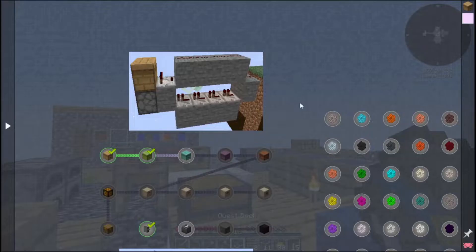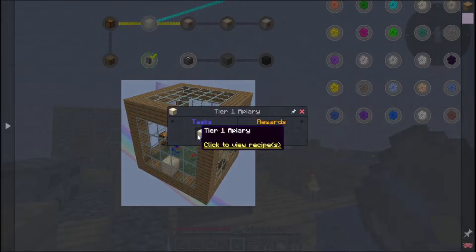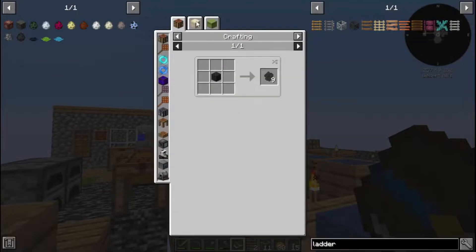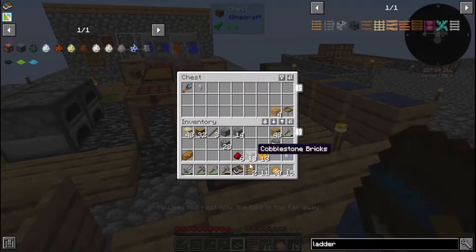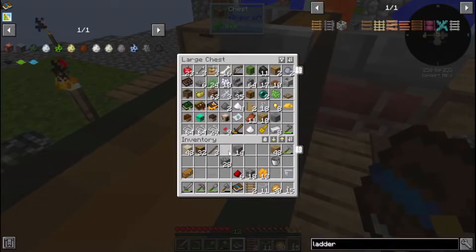The apiaries are much more complicated structures, and to make them we need nether stars — so that ain't happening anytime soon. Although there are withered bees, which sounds pretty cool. Let's clean up the inventory just a little bit.